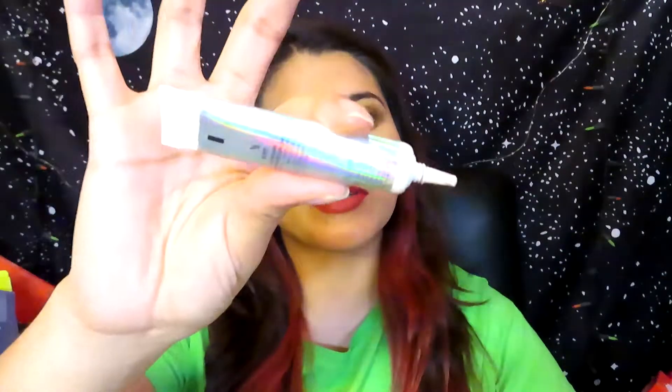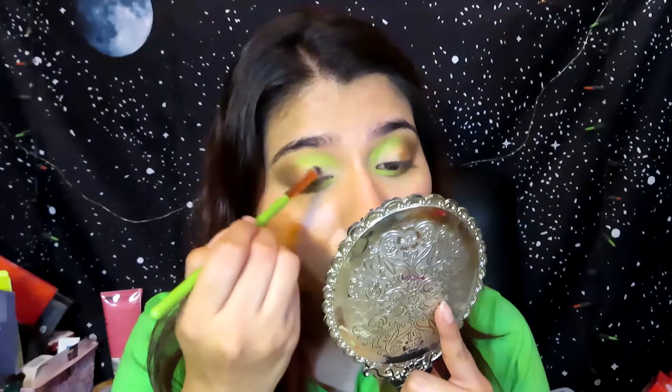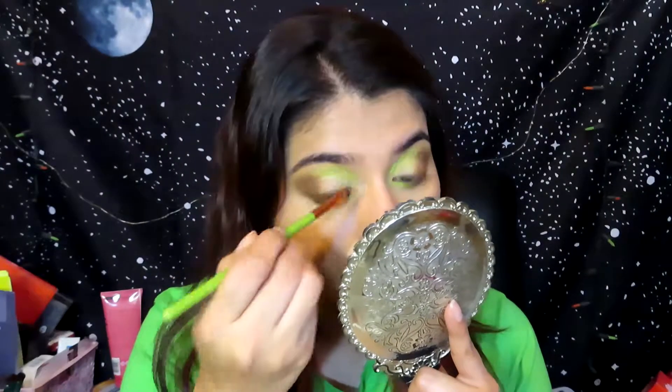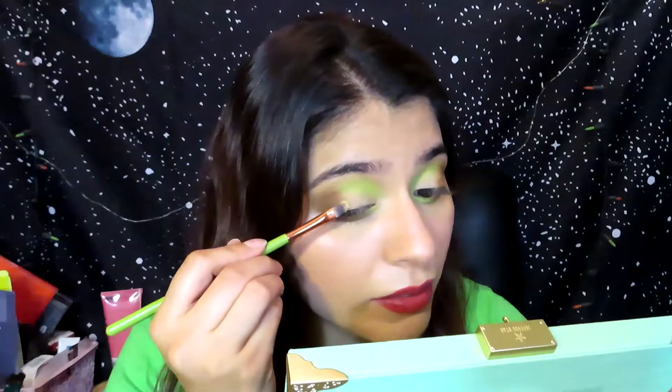Now I'm going to apply the NYX glitter glue so I can apply the shimmers. Then I'm going into the gold shade — number nine from the Blood Money palette — and putting that right on my lid.